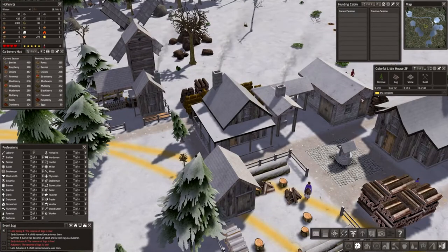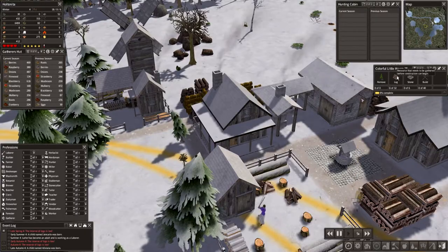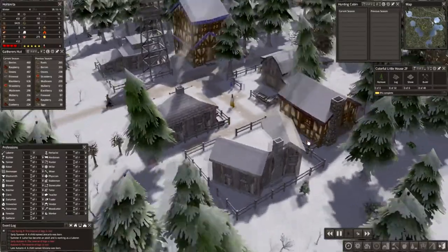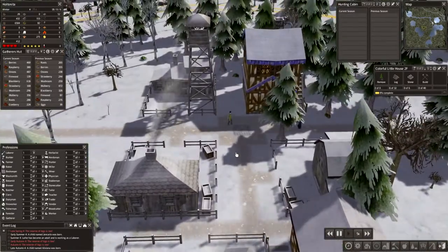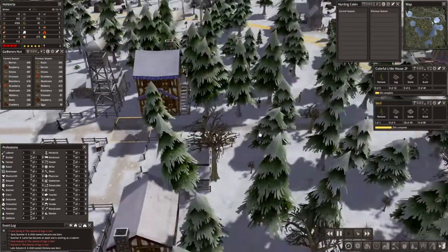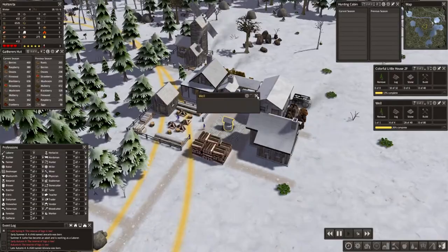I'm running at a high speed — we're at 10. Let's go down to five and let them do a little bit of stuff. We're also working on the second floor of our colorful little house over here — we've got the first one built. We're also building our well out here. We do have our well in here — that is awesome.